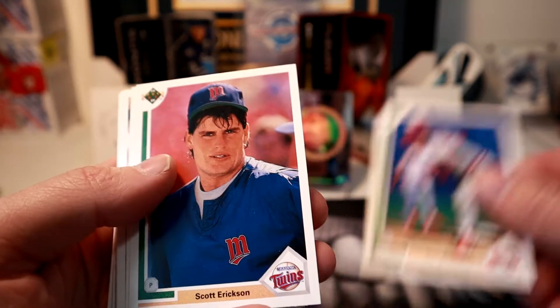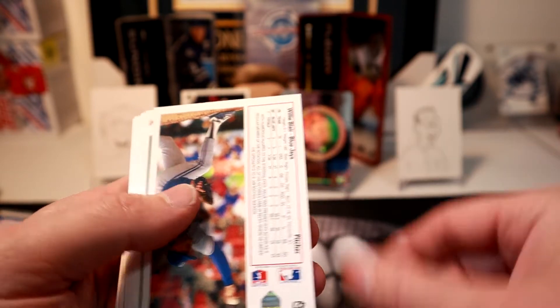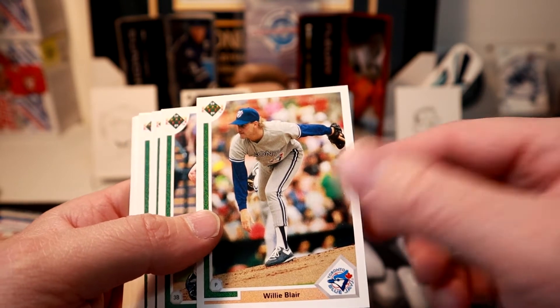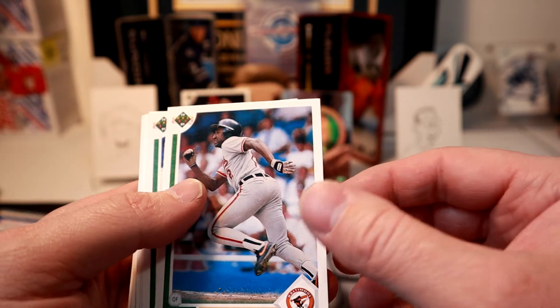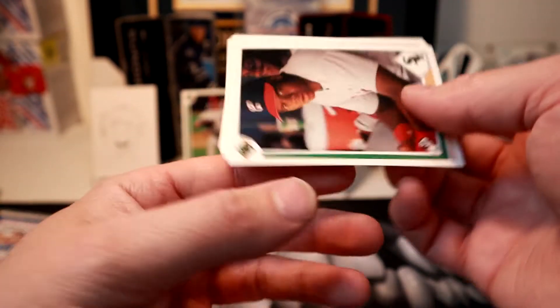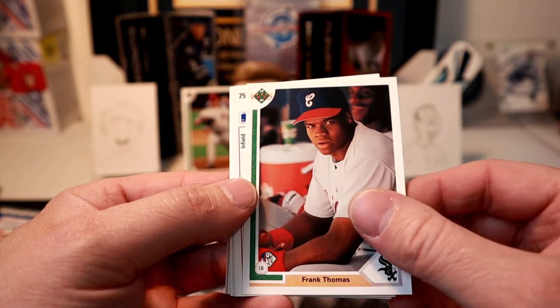Tom Browning, Scott Erickson, Rob Murphy. Are we getting any Blue Jays in here? Speaking of the devil - Willie Blair, we'll put that in the Jays pile. Mike Pagliarulo, Mike Devereaux, Vince Coleman. We'll put this in a good pile - the Big Hurt, Frank Thomas.